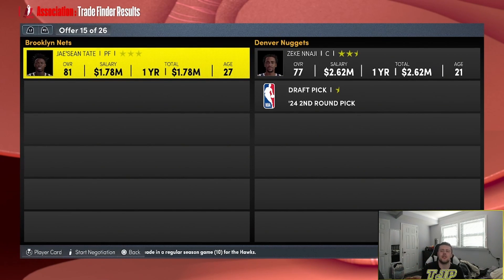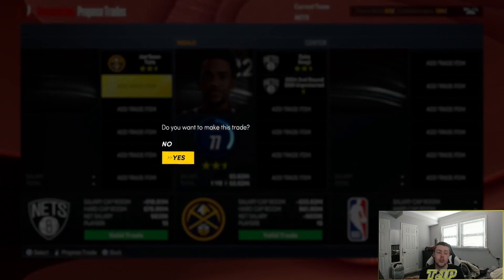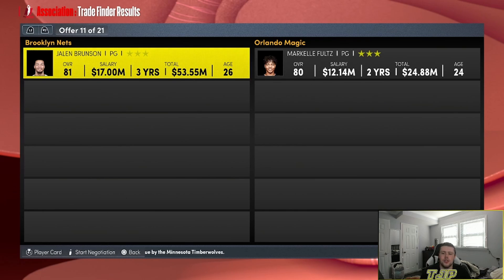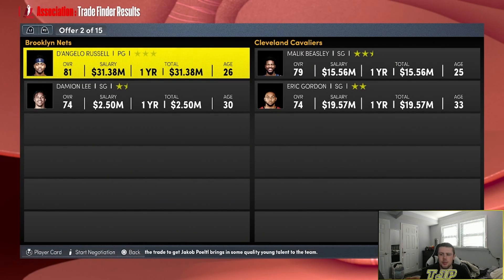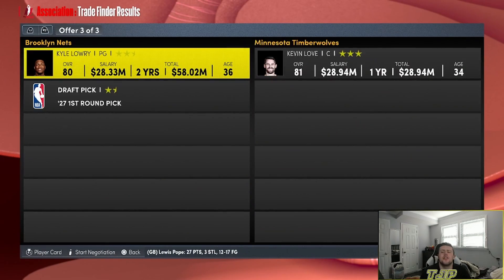Why did I think this would be a good video idea? We'll trade Jalen Brunson for Markelle Fultz. D'Angelo Russell — Malik Beasley and Eric Gordon, and I'm also giving up Damian Lee. Kyle Lowry for Draymond Green and a first-round pick. We actually had a win — we finally got a win!